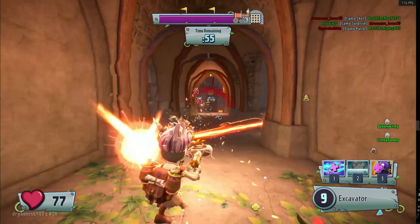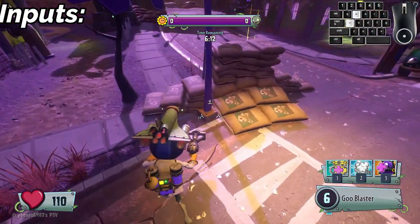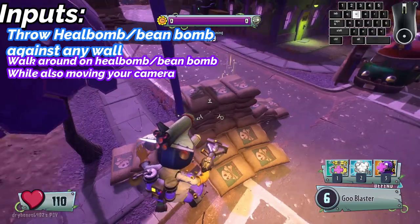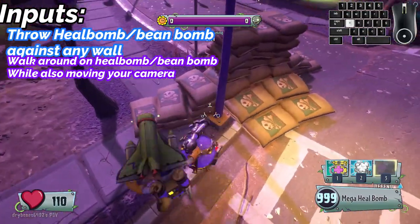This tech is how to teleport with any beam bomb or mega heal bomb. In order to perform this tech, we need to throw our beam bomb or heal bomb against any wall, walk on it constantly while also moving your camera. If you're lucky enough, you will teleport.